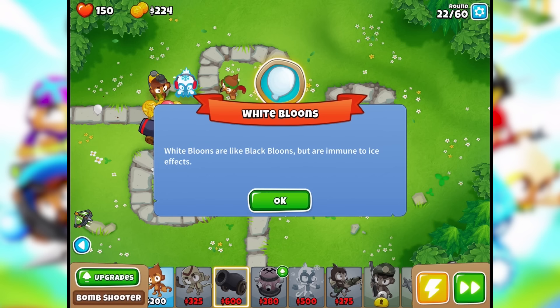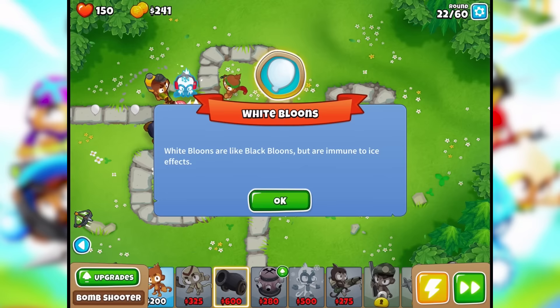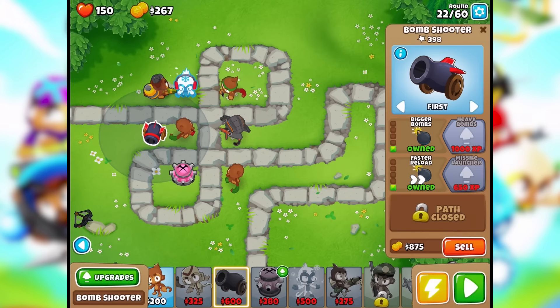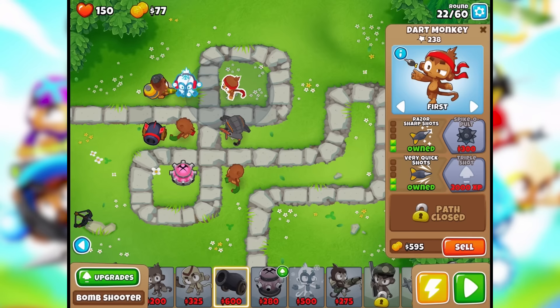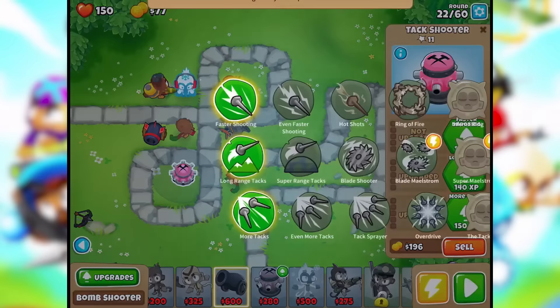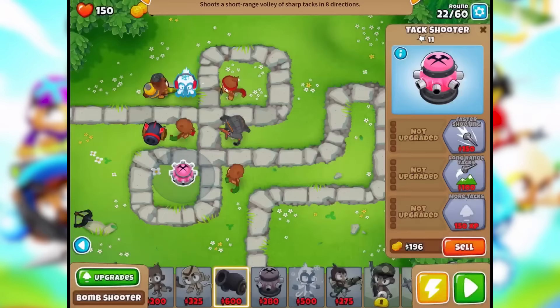White balloons are like black balloons but are immune to ice effects. They're getting through — I'm not liking this. Faster reload for you — we're on the quick path. What about the tack shooter? Faster shooting, long range tacks — sure. We don't have enough money though.